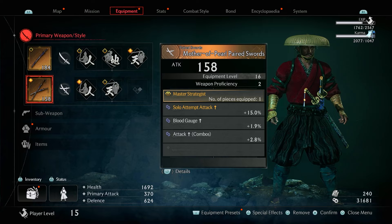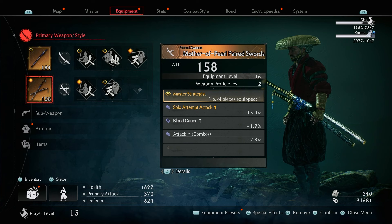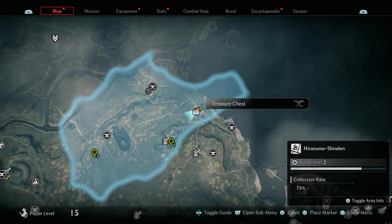If we take a look at the paired swords on my character, it is quite a nice looking sword with its silver, gold, and blue. So if you're trying to master the paired swords class, then this is the best one for you at the beginning of the game. Now let me show you how to get it.